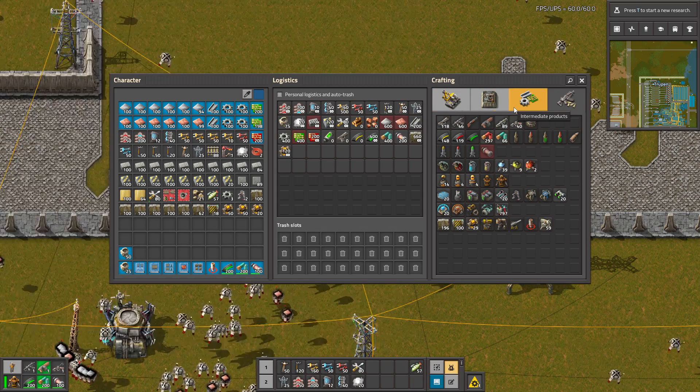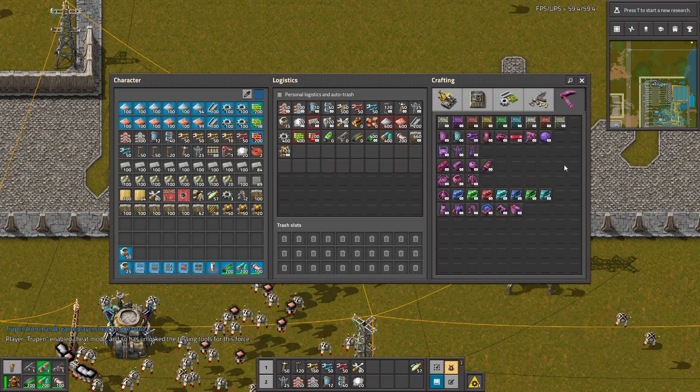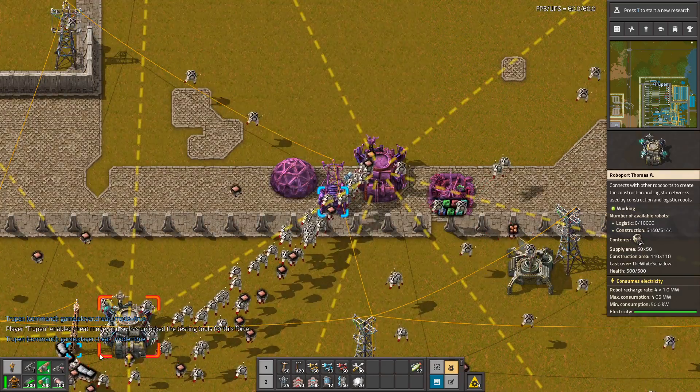But first we have to turn on the cheat mode. Okay, we have the cheat mode turned on and we unlock a new testing tab. To do it you just need to press this command — nothing special.